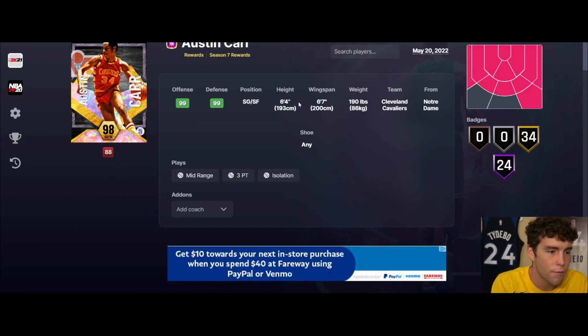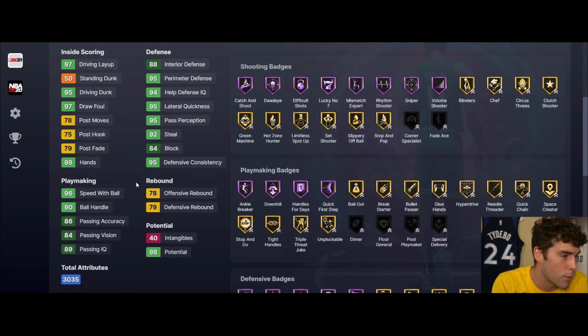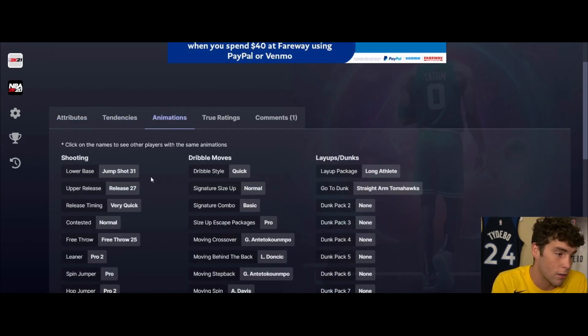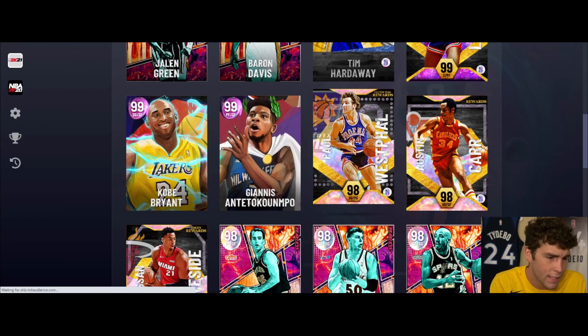Austin Carr - another Season 7 reward. 6'4", 6'7" wingspan, comes with a lot of badges. 87 three ball, 95 driving dunk, 96 three ball, 90 ball handle, 96 speed acceleration, good lateral quickness. This card is very solid for a free card. Jump shot 31 on very quick, quick dribble style. This card is really solid in MyTeam - the only problem is he's only 6'4", but stat wise very solid.